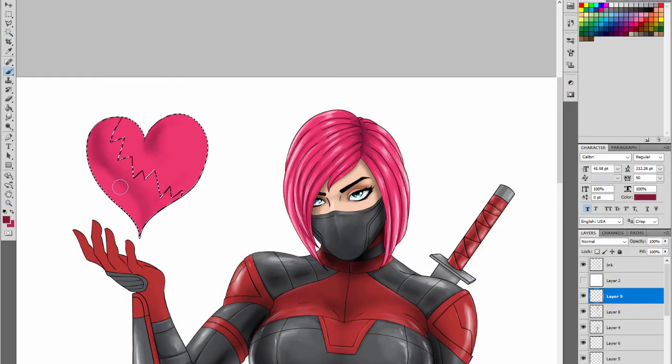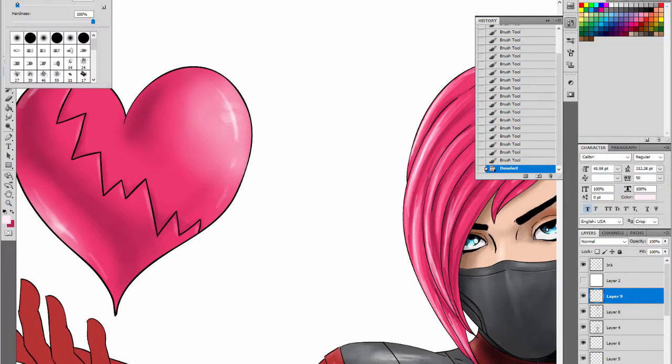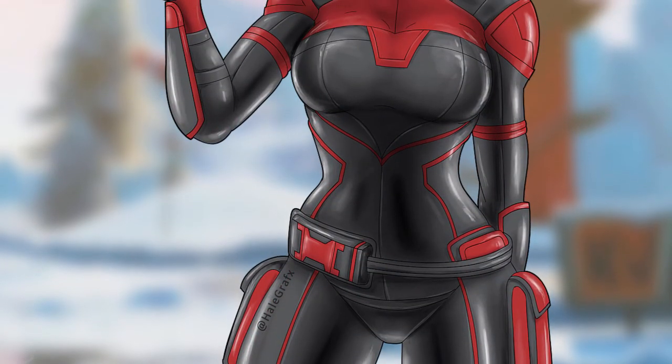And almost there — just got to finish up this heart, get that a little bit more 3D looking. And for the final picture, I made a quick background of Frosty Flights because that was one of my favorite areas in the first island. If you have a favorite drop spot, let me know in the comments.